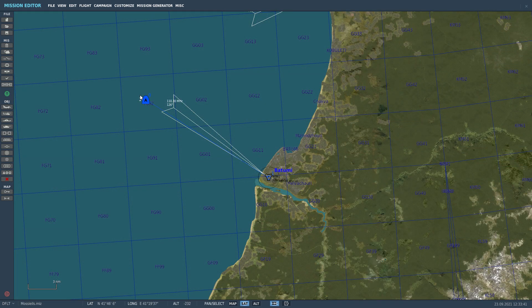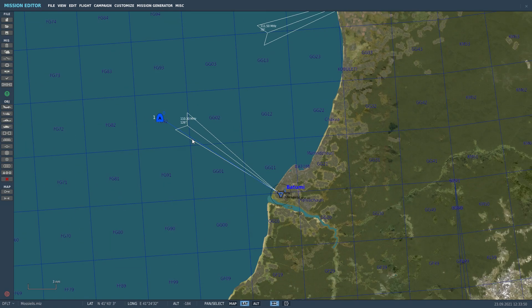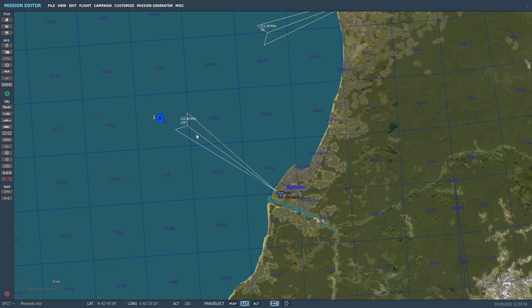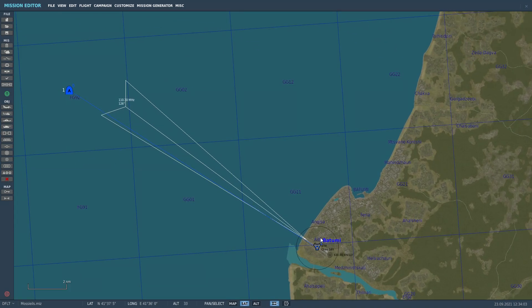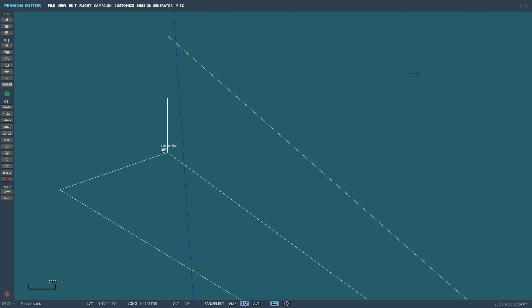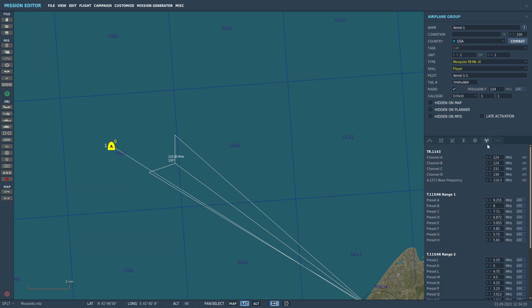Now let's have a look at the A1271 beam approach system — it's basically a prehistoric ILS. Because we don't have ILS on the Channel map, and I'm not aware of any way to set it up yourself in the mission editor — let me know in the comments if you are — I had to move over to the Caucasus map. Here we have built-in ILS: Batumi has the ILS frequency of 110.3 and the runway heading is 126 degrees. In the mission editor, under radio presets, you can select the beam approach frequency — 110.3. You cannot change it in flight; whatever is set on the ground or in the mission editor, you're stuck with it for the mission.